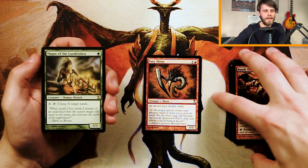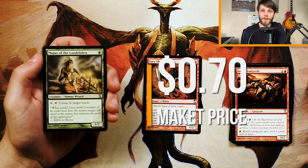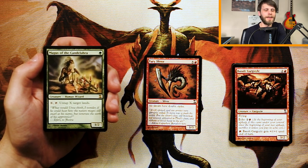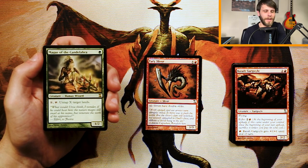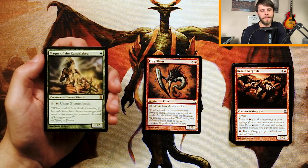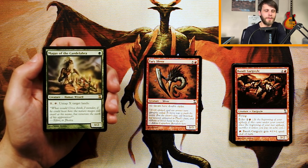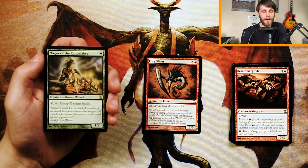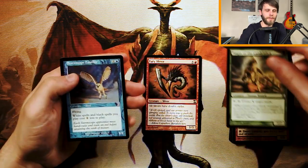Our rare is Magus of the Candelabra — a callback to the Candelabra card. It's a 1/2 for one green: tap X, untap X target lands. This is one of those effects where you really want to be able to abuse it, and limited is not the place for that. A 1/2 for one green is kind of fine on its own, but I don't think this is the pick here — Fury Sliver is much stronger.